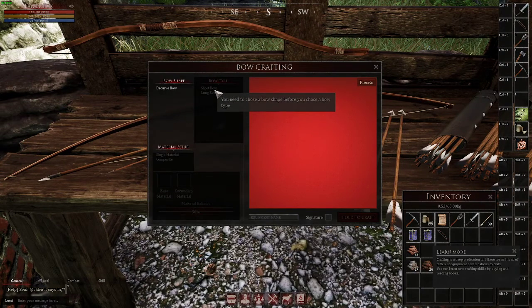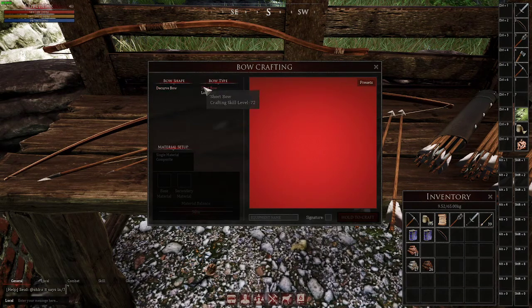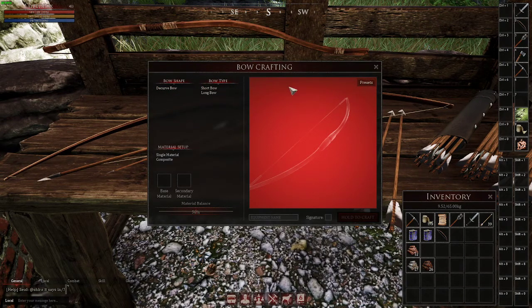There are three different types of bows: the short bow, long bow, and the asymmetrical bow. Short bow is great for foot combat and mounted. It has the lowest damage and the lowest stamina cost, but it also has the fastest firing speed. Then we have the long bow, which is foot only. It has the highest damage, highest stamina cost, and the lowest firing speed.